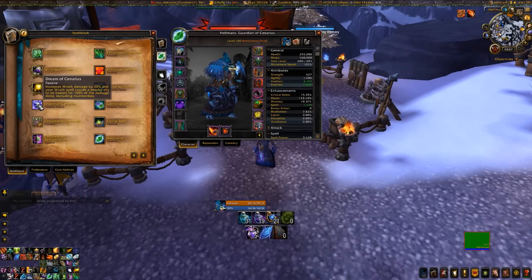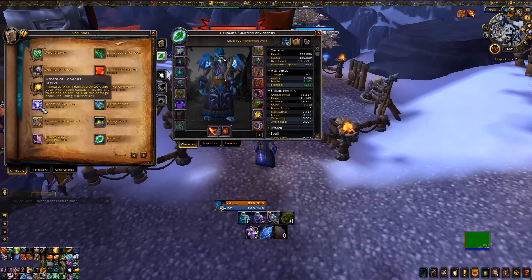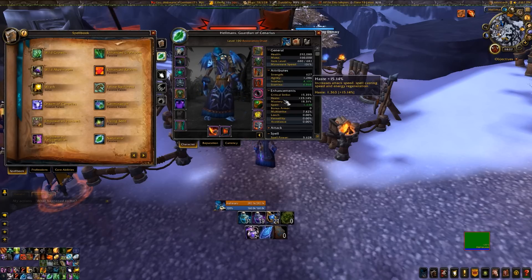Between those three, just get what you can - it doesn't really matter. Get as much haste and mastery as you can, and if you have Crit, Multi-Strike, or Versatility every now and then, it doesn't matter. You're going to be using Dream of Cenarius quite often, and Crit, Multi-Strike, and Versatility are all good with it. You don't really have a bad stat, but you want to prioritize mastery and haste.